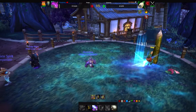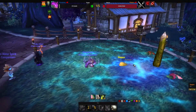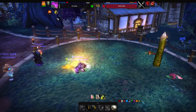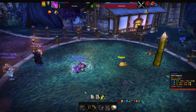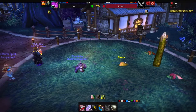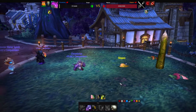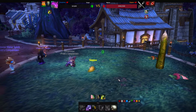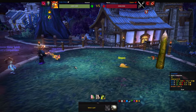Slapus comes out and we're going to be recovering. He's debuffed us with Stench, which reduces our accuracy by 25%. Hopefully Howl will debuff him — usually it does, sometimes it misses, but that's just bad RNG. Most of the time it will hit and set up the Cinder Kitten to come out.